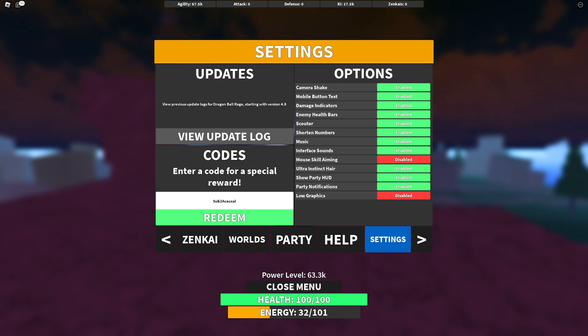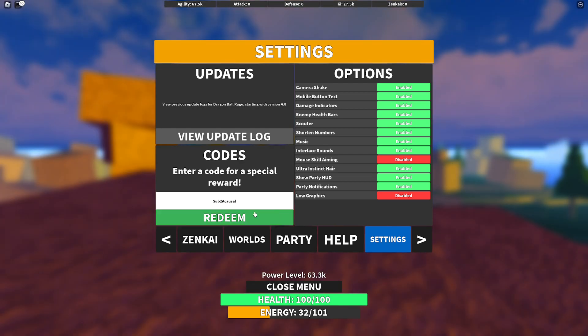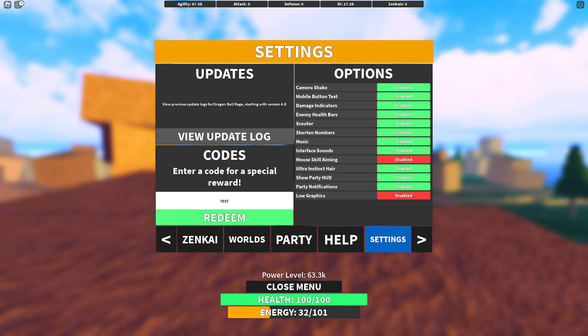This code gives you double XP for 30 minutes — it's a very nice code. I redeemed it and unlocked a 2x XP boost for 30 minutes. The next code is 'test,' which gives you 5x XP boost for around 10 to 20 minutes, which is insane.